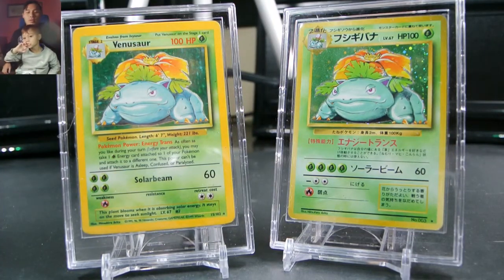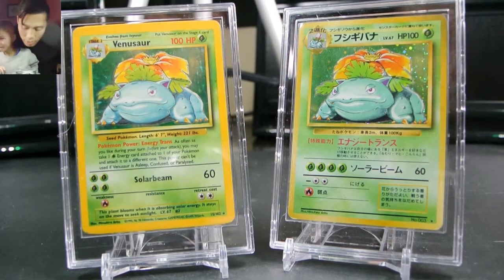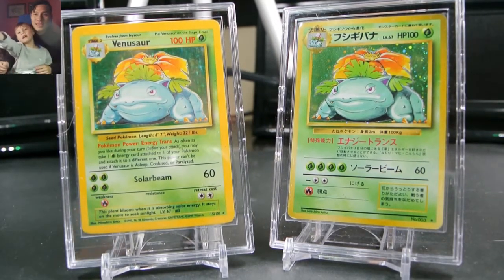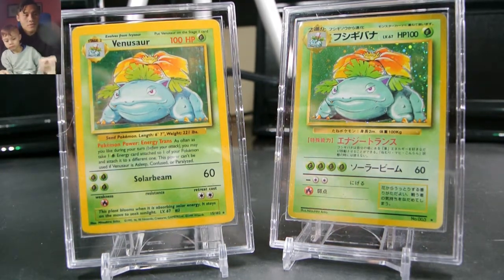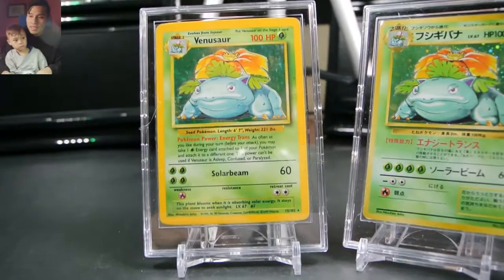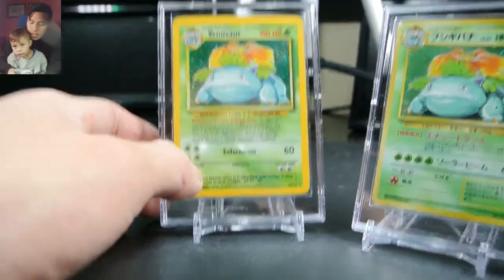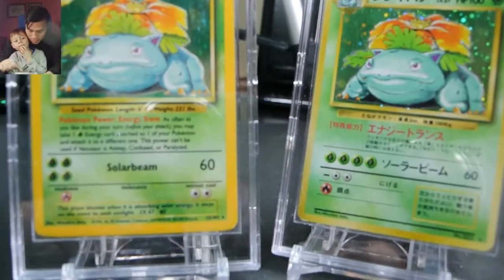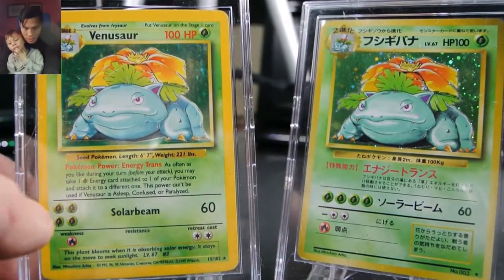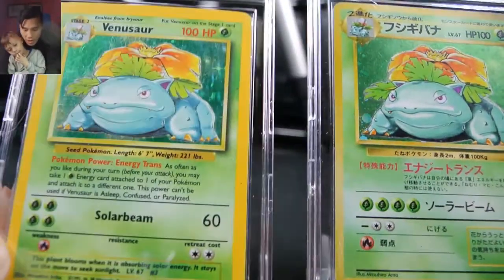What we do is compare the two cards and then make a decision on which one we like better. You guys can comment below if you agree with us or if you don't — no big deal, still comment. The Japanese base set has their order a little bit different, and so far the Japanese base set has been doing really well. Now we're on to Venusaur — this is gonna be a close one.